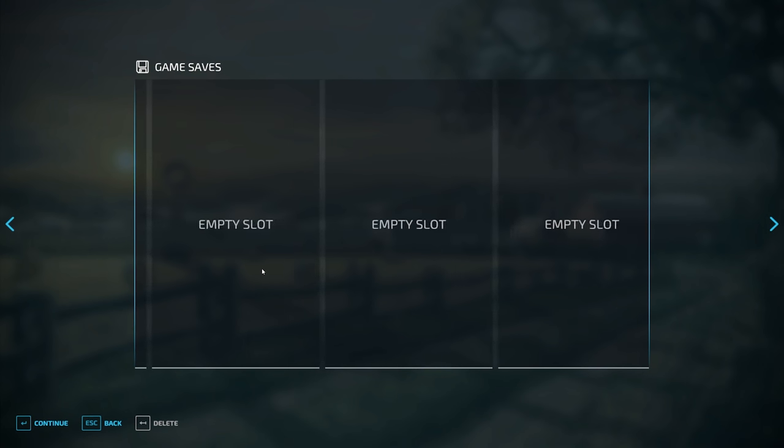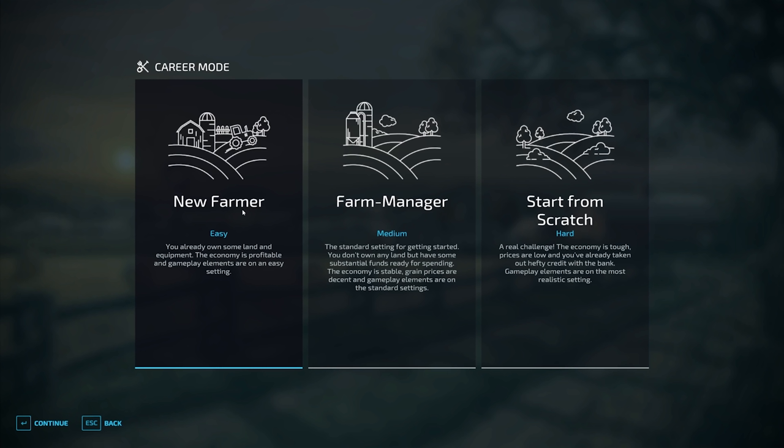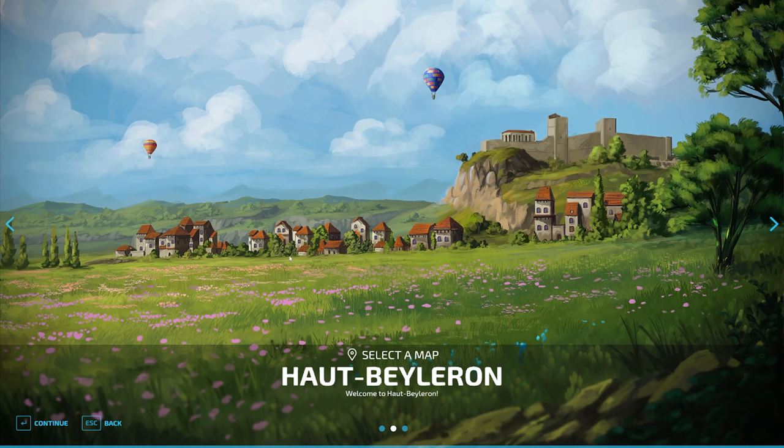We have many empty slots to choose from so you can have loads of save games. We're just going to go with the first one. You can have easy, medium and hard difficulty — I'm going to go with easy as this is a demonstration. We have Elm Creek, our USA map. Going across we have another map. It looks like it's pronounced Hort-Bayloron but it actually isn't — it's something along the lines of O'Bailu or something like that.